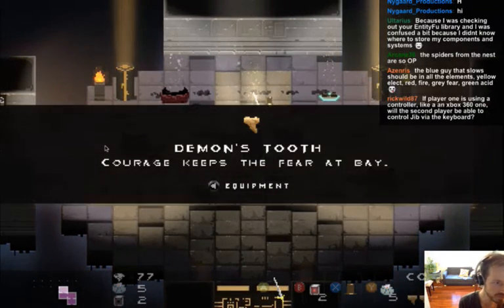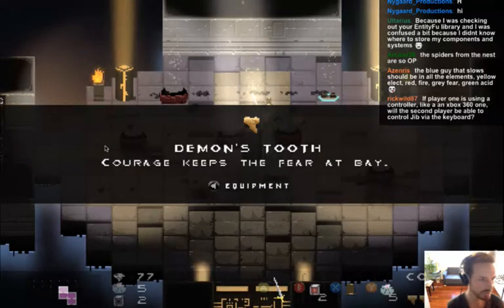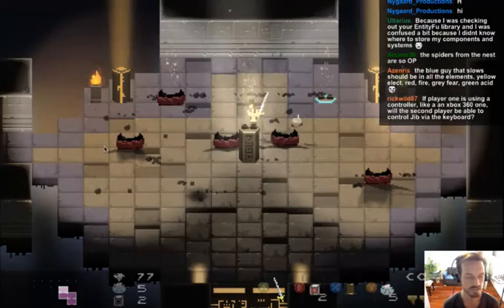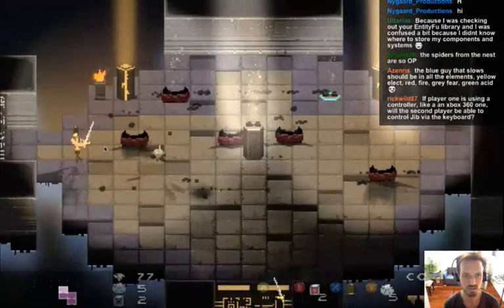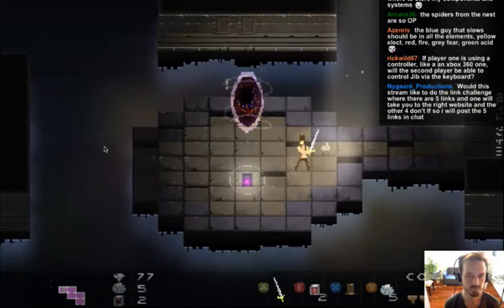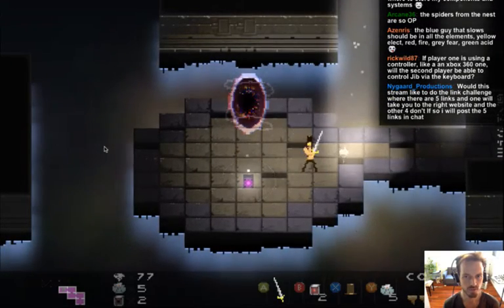Question: if player one uses an Xbox 360 controller, can player two control Jib from a keyboard? Yes — but the feature for playing as Jib isn't started yet. It's not too hard to implement though. Basically you'll be able to bind keys however you want for each player.